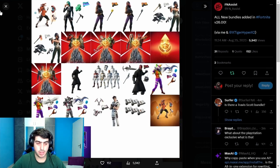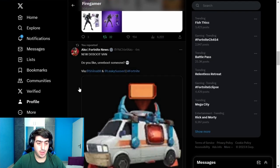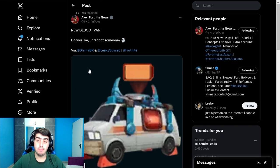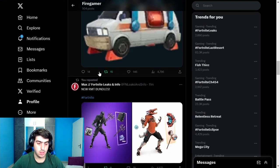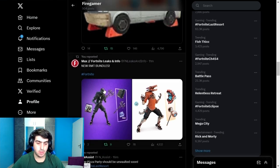Echo mentioned a new Deboot Van. Apparently it's a van where instead of rebooting, you can de-boot. It looks red, while the regular reboot van is blue. We'll find out how it works.